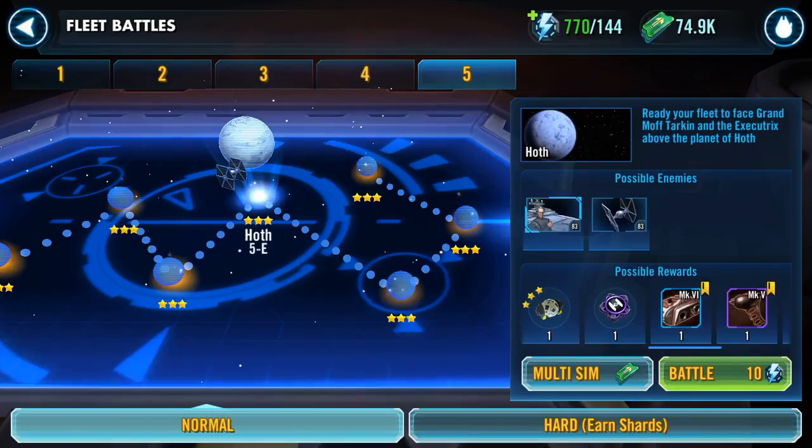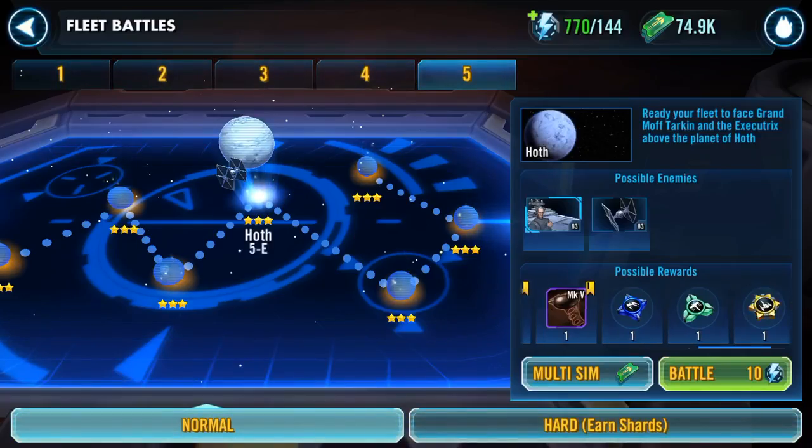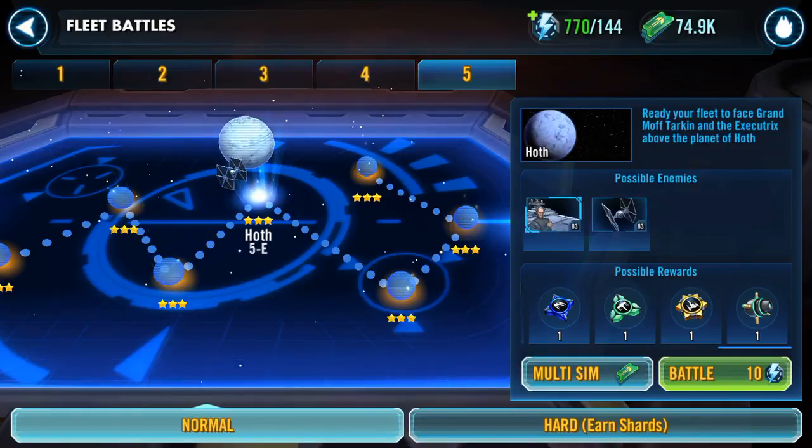This is the node I'm farming. The other key areas to look at: I'm currently on 115 stun gun prototype salvage and on 79 ship ability material omegas, or ship omegas. So this is the node I've chosen — Hoth 5E. I'm not going for the gear 12 pieces so much. Maybe that's an error on my part, but I'm just thinking stun guns are kind of one of the things that characters are going to need to progress to being in a position to gear 12. Gear 11 should do for some of this.